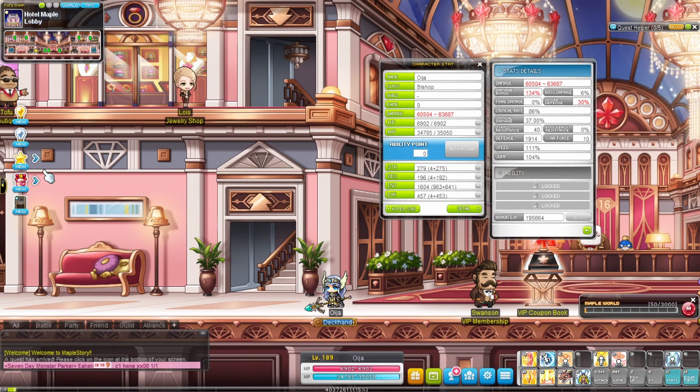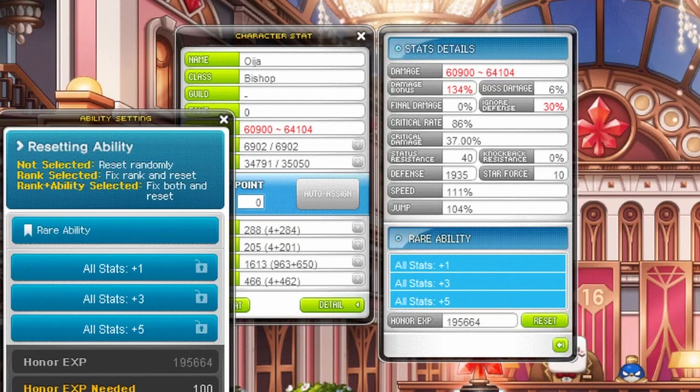Get badges to unlock familiar slots. Inner ability unlocks at level 50 — accept this quest, then click here to reroll. More details here.